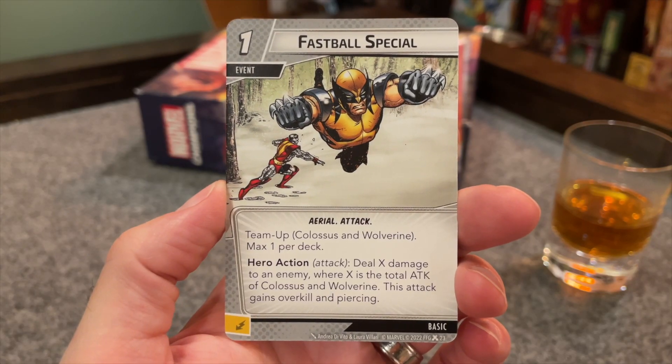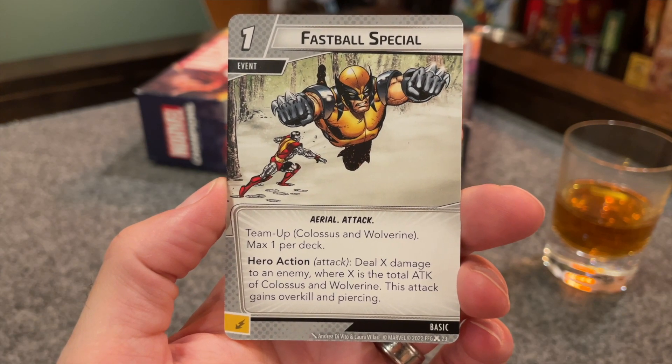Wolverine gets a team-up card with Colossus — Fastball Special. It's a one-cost attack event with the Aerial trait. I think this is actually really usable in True Solo in an Aggression Colossus deck — not so much in Wolverine — but Colossus can bring out that Wolverine ally and keep him in play for a while because the ally heals as well, making it easier to have him out and play this without using Wolverine's two consequential damage. However, in a Wolverine deck, trying to work this out with your basic Colossus ally, those pieces lining up doesn't feel like it's going to happen very well. But in Colossus, it really could.